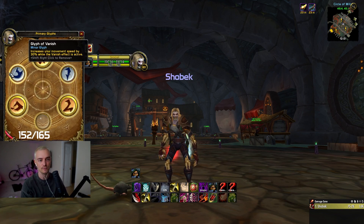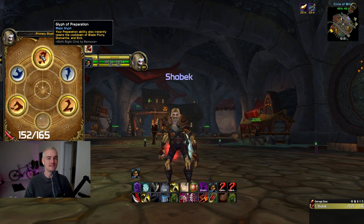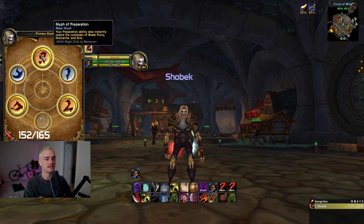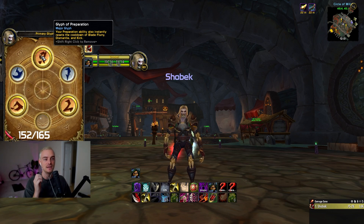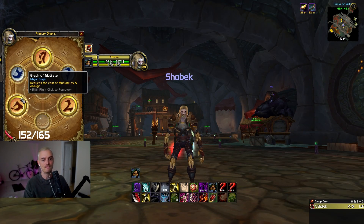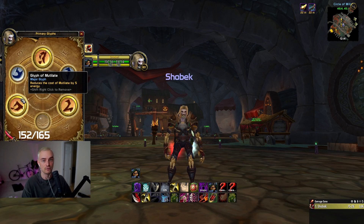Glyph of Vanish increases your movement speed by 30% — super important for either getting away or being able to vanish, connect, and get a cheap shot since you gain that speed boost. Two glyphs are 100% non-negotiable and one is debatable. Preparation is not up for discussion — you have to run this. You get double Dismantle, double Kick — super good for locking down healers. If you need to disarm for an AP warrior and then need one more disarm for Bladestorm, this is a must have. And the Glyph of Mutilate reduces the cost of mutilate by 5 energy — over a whole match you're going to gain a lot of energy from that reduction. This is a must have.